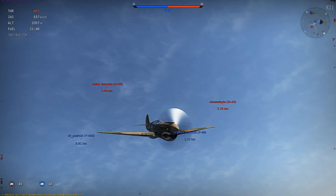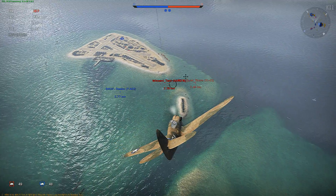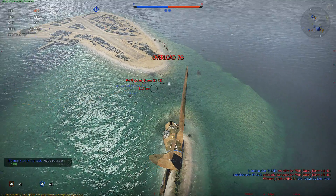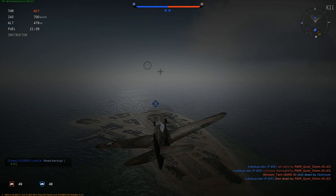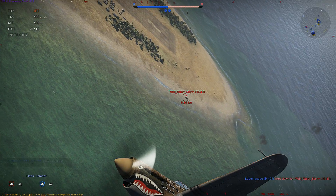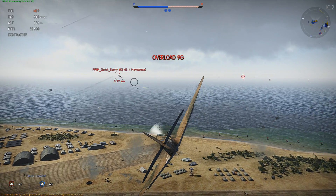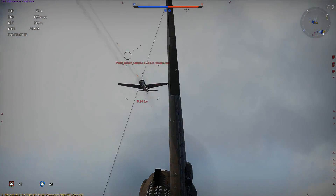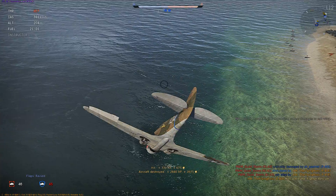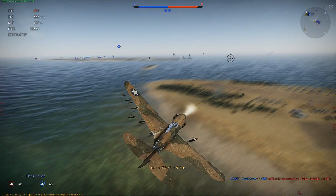I see these guys low and we have guys up high to handle them, so we're going to dive after this guy. Keep in mind the IAS is going to approach 700, which is pretty much our top speed, especially in this aircraft. So we want to be careful and watch our G-limit. Once our speed falls below 700, we can start making maneuvers — throw in our combat flaps, pull really hard G's, come back around, get on this guy's tail. And there's the aircraft destroyed. Put the throttle back up and now we can get out of here.